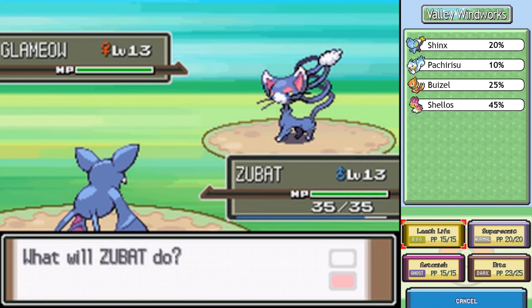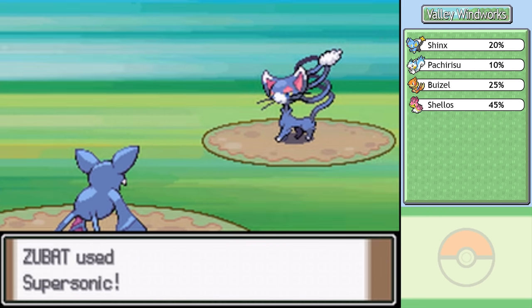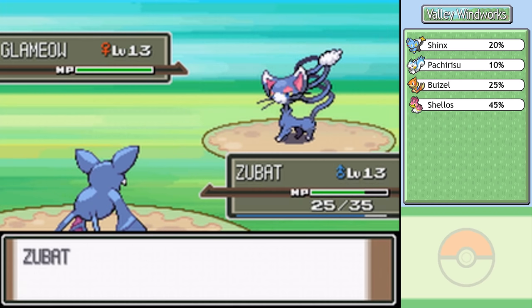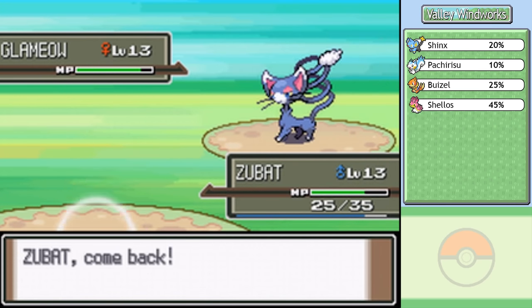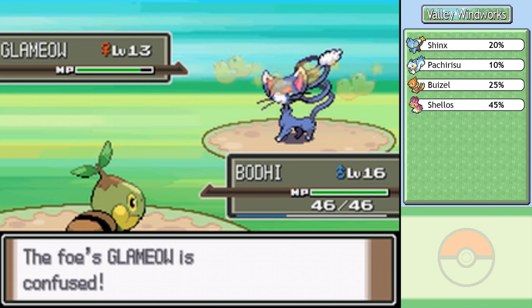Now could be the time we try to use Bite. I'll confuse it first to use that attack stat against it. Bite is a dark-type move with a chance of inflicting flinch - it's basically just a better Astonish. I don't really know why they made Zubat learn both moves one after another. Ghost and Dark are slightly different types, but not by much. They're probably the two most similar Pokemon types to each other - nearly identical defensively and offensively.